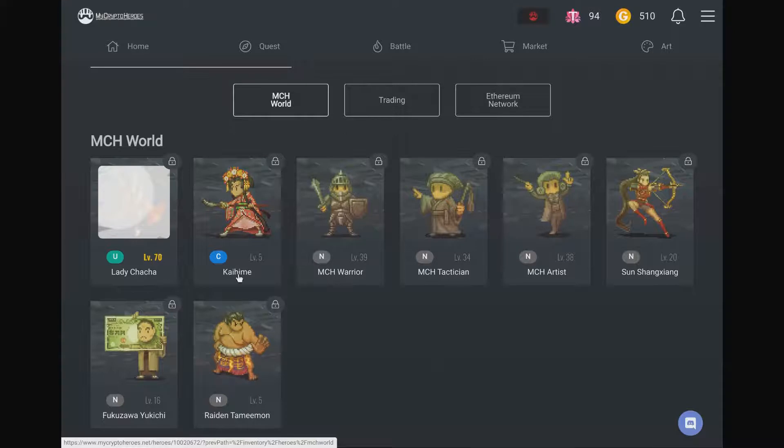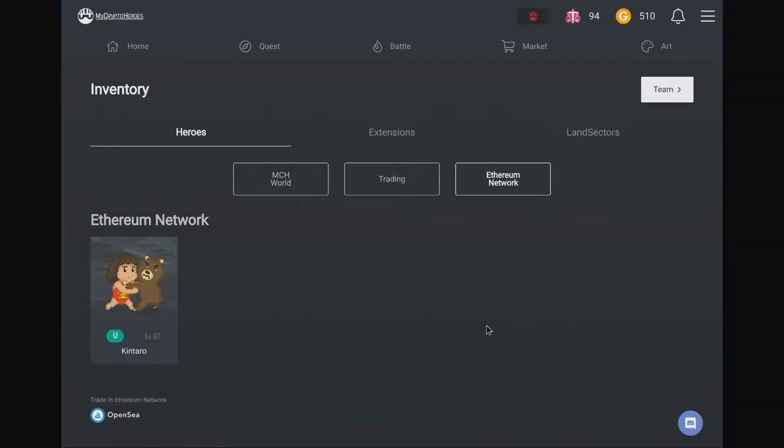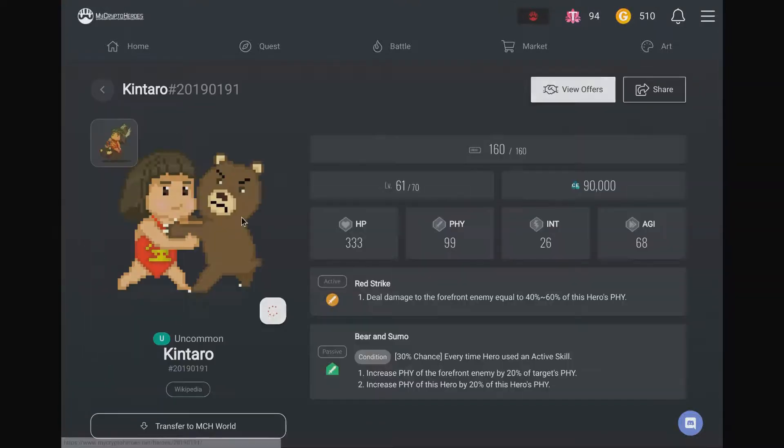These ones here are ones I've actually bought on the OpenSea marketplace. You can see this is a common character and this is an uncommon character. If I click on Ethereum network and look at my wallet, it comes up with this character which I just bought on OpenSea.